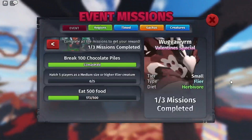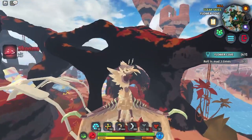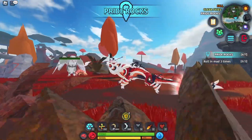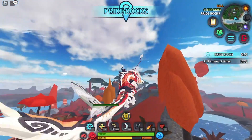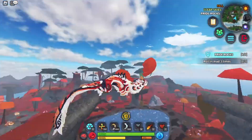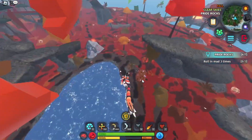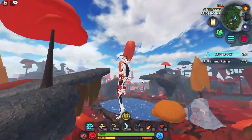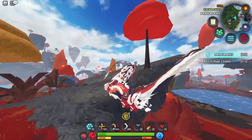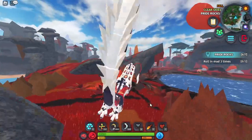That is what I would say is the best method to get the Wagga Worm. Let's hop on to the next creature. This is the Taeyu Long. The Taeyu Long is a pretty cool — I think it's a Chinese dragon creature. That is because Chinese New Year is sometime this week, so that is pretty cool and pretty cool looking dragon.